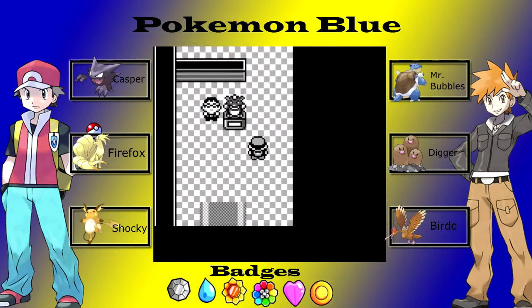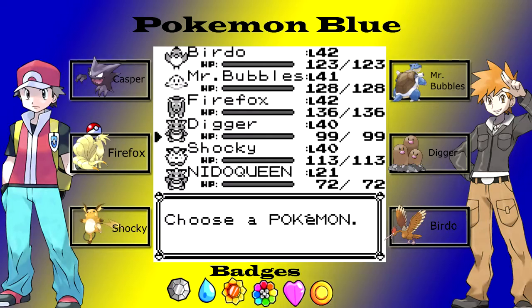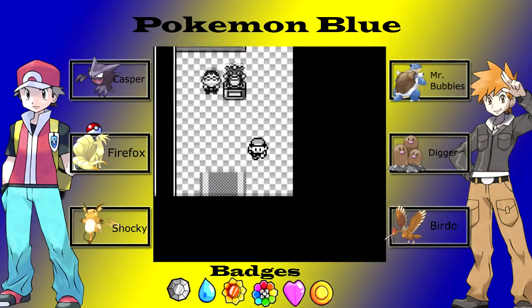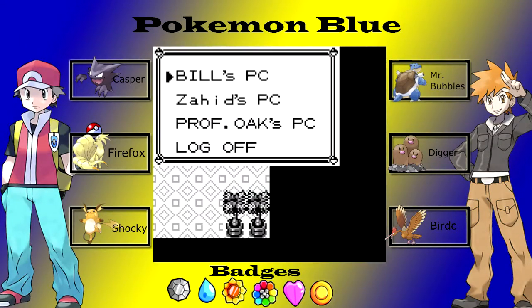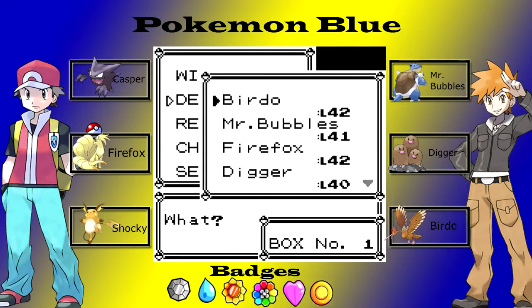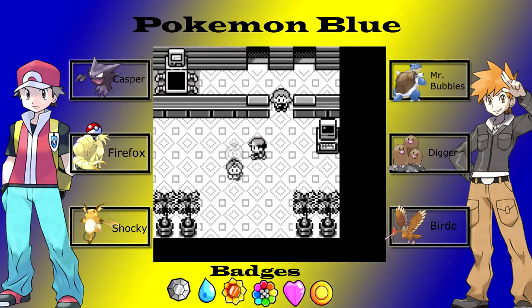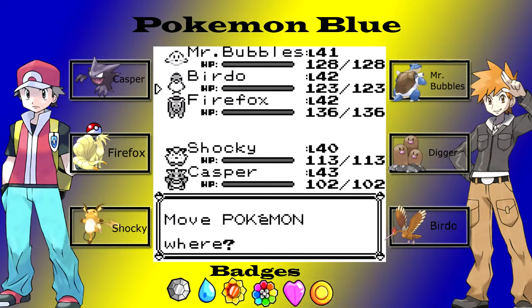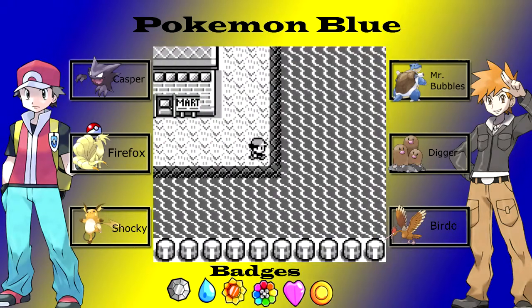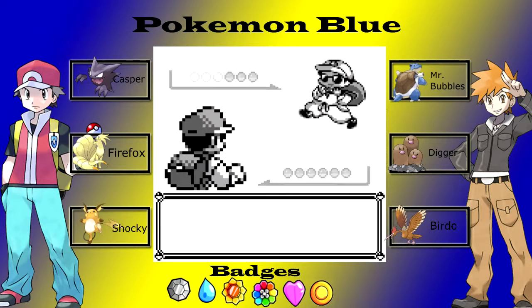I used Blizzard on Mr Bubbles, that is what I did. The MVPs for this gym are going to be Mr Bubbles and Digger, because this is a fire gym. I'll probably switch around or whatever so I'm just going to battle all the trainers just to get experience.